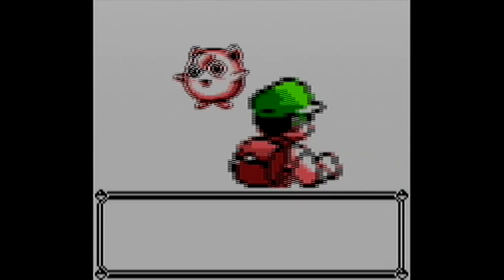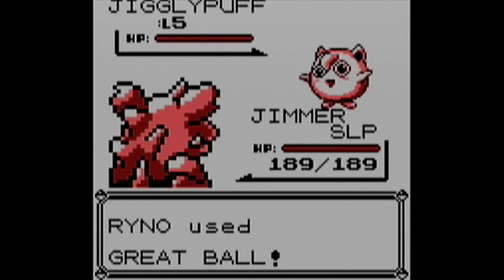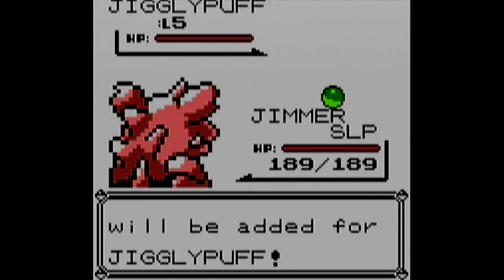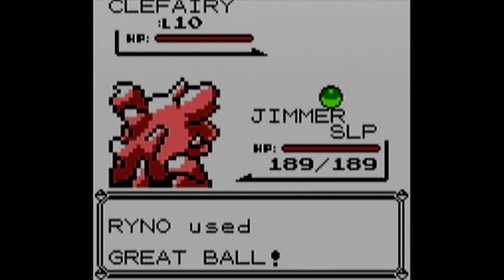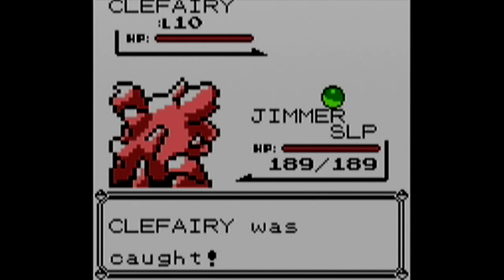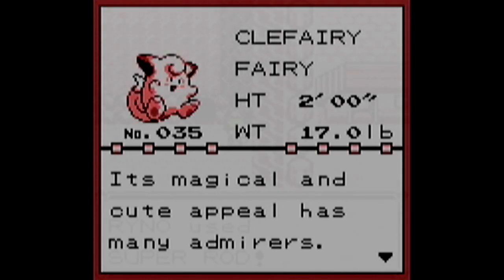Next up, we go all the way to Route 3 to find a Jigglypuff. This thing's a big puffball, and although it has a 10% encounter rate, I kind of gave up on looking for it fairly quickly in my first lap of Kanto. Jigglypuff is mine. Next up, we move on to Mount Moon where we encounter a Clefairy, which was originally going to be the mascot of the Pokemon series until Pikachu happened.